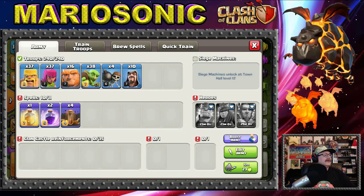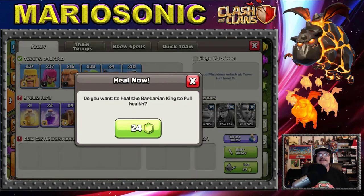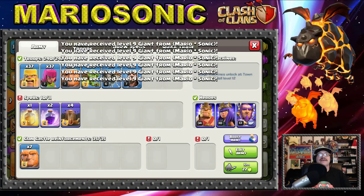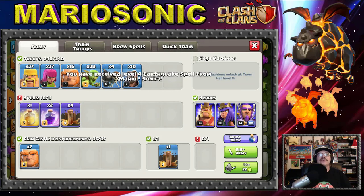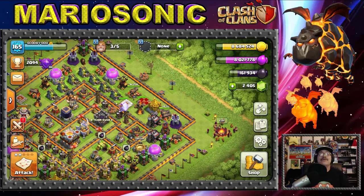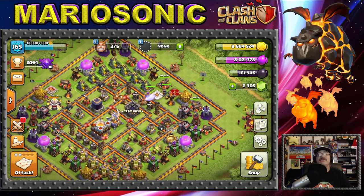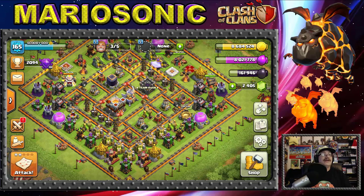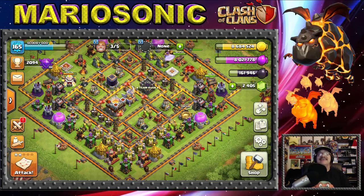Let's get these guys regenerated — we can burn some gems, we've got plenty. Thank you so much Mario Sonic for all the giants! No haste spell, but we've got five earthquakes. And again, how do you like the new overlay? That thing turned out so sick! The clan castle troops are ready — are you ready for the second live attack?